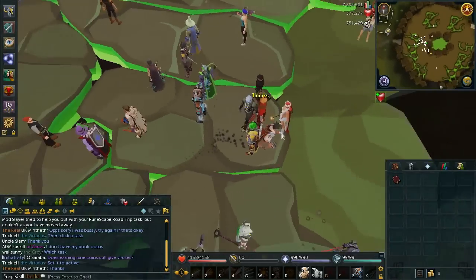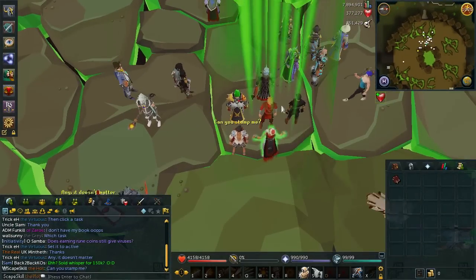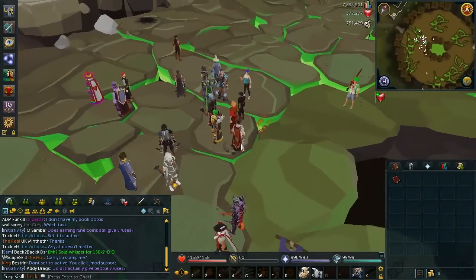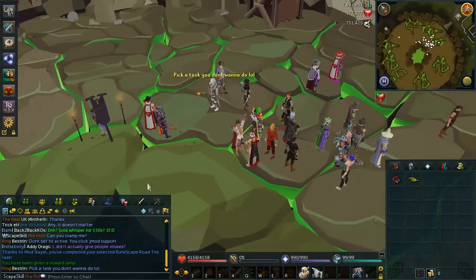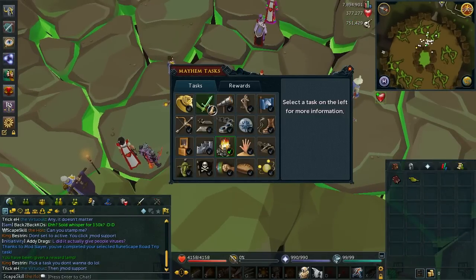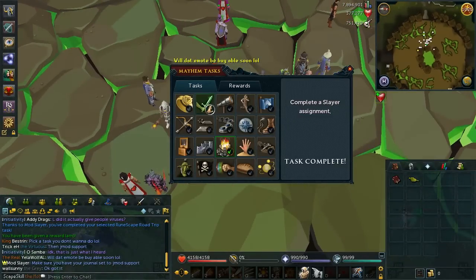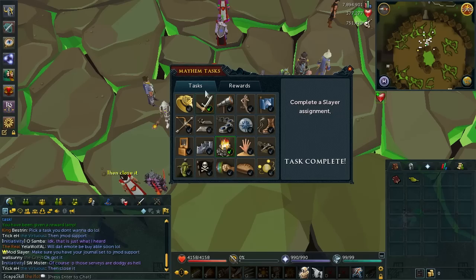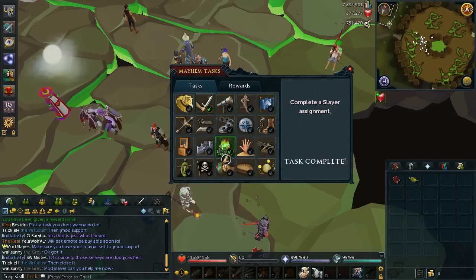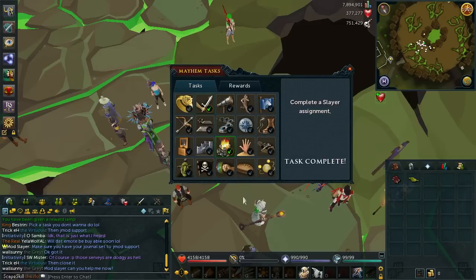I asked if she could stamp me, and there we go — it says you have been given a reward lamp, so another one! Let's open up the journal and see what's going on. So when she stamps it, it automatically completes a random task, so you can get tasks done twice as fast I suppose. Another task now has a green square on it, though it's a bit hard to see from here.